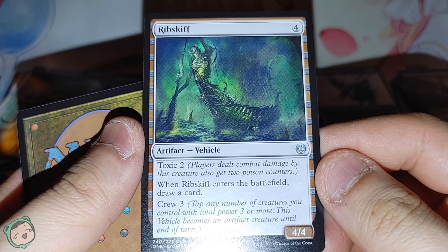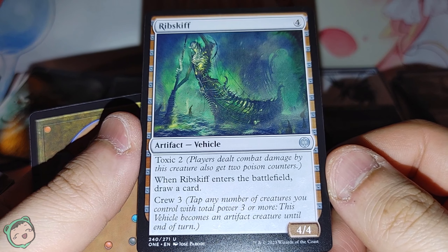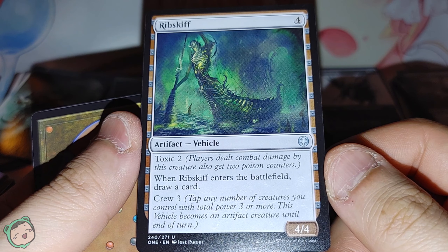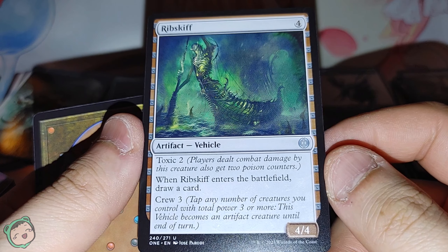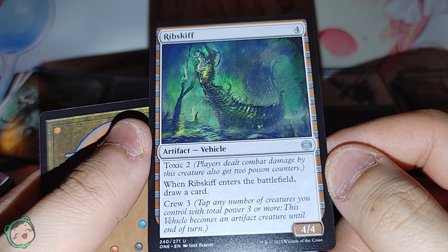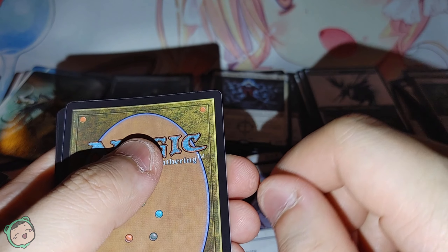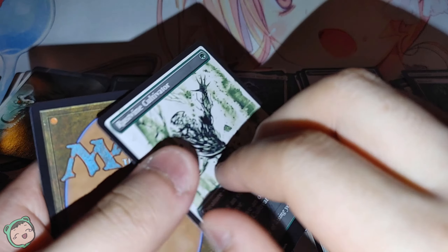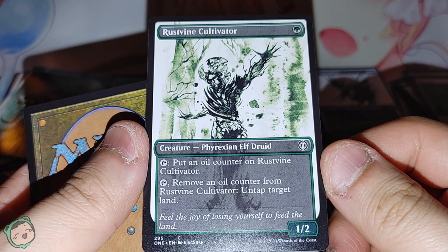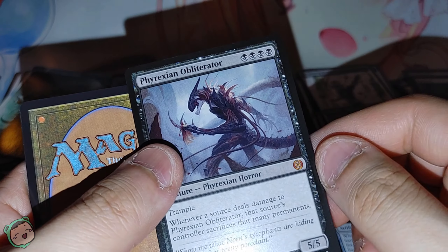We got a Rib Skiff — four, toxic two. When it enters the battlefield, draw a card, and it has crew three. Tap any number of creatures you control with total power three or more — this vehicle becomes an artifact creature until end of turn. I was confused reading it at first, wondering why you'd need multiple creatures of power three or more, but it's total power. Alternate art Rustvine Cultivator — tap, add an oil counter. Tap, remove an oil counter, untap target land. Neat.